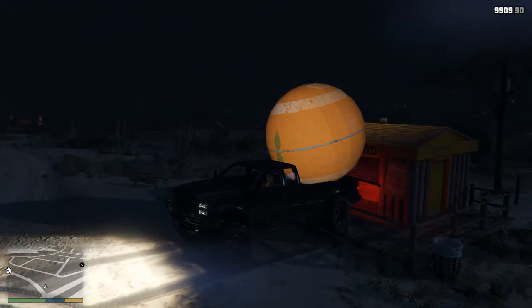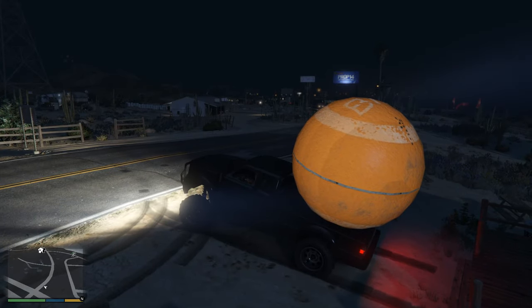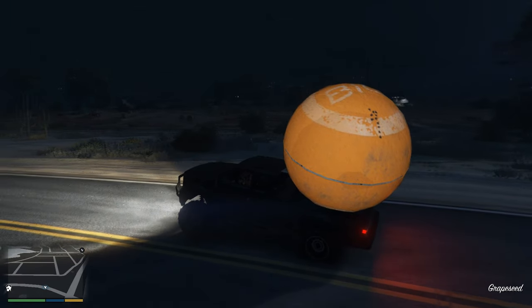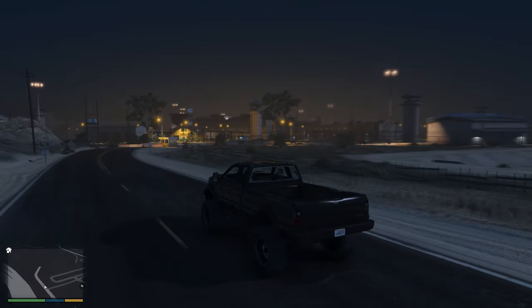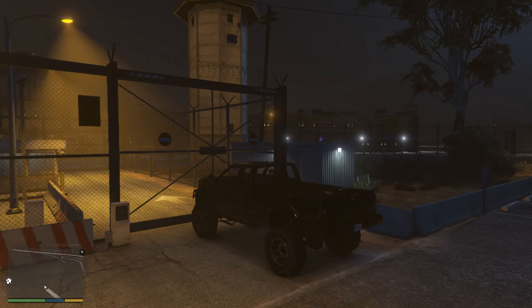Now you can go and do whatever you want, but don't go full speed because the ball will fall off. Good thing — what you can do before this is go and upgrade the car. Just drive slowly. I'm driving the ball — full-on gas. There you go. Go to the prison, but don't get spotted. You just gotta sneak into the prison.